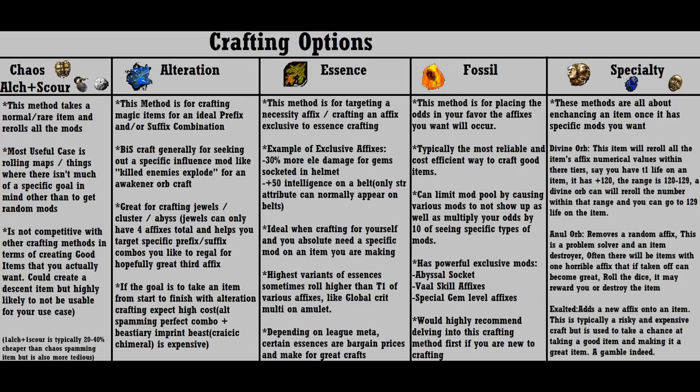I labeled a few rare currency items as specialty. Basically, exalts add a random mod, annuls subtract a random mod, and divines reroll the numbers within the range of the tiers of the mods already on the item. These are some special currencies with unique properties and you'll end up using them a lot if you get into crafting.